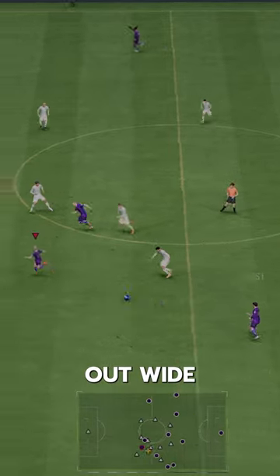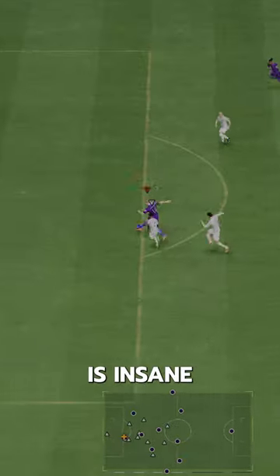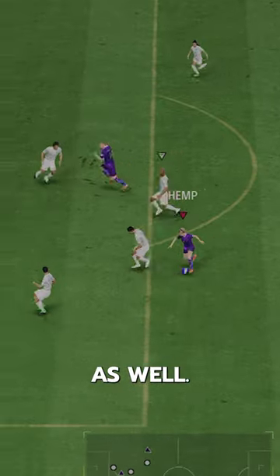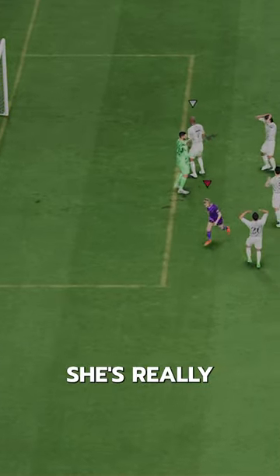This is a card that is great out wide on that left side. Her whipped pass plus is insane, because she's also got 97 crossing to go along with it. She's got high pace with quick step and rapid as well, so it's one of those cards you send down the wing and whip in a ball with.